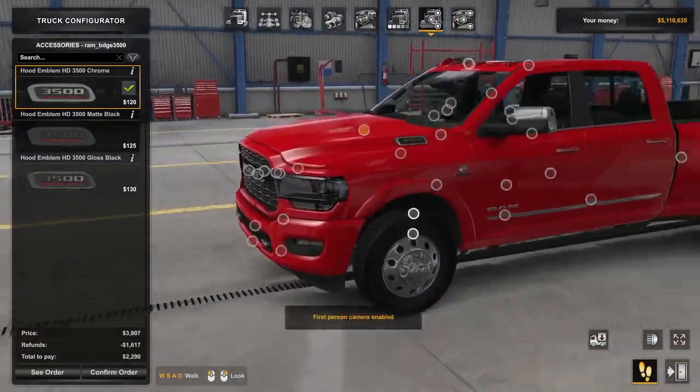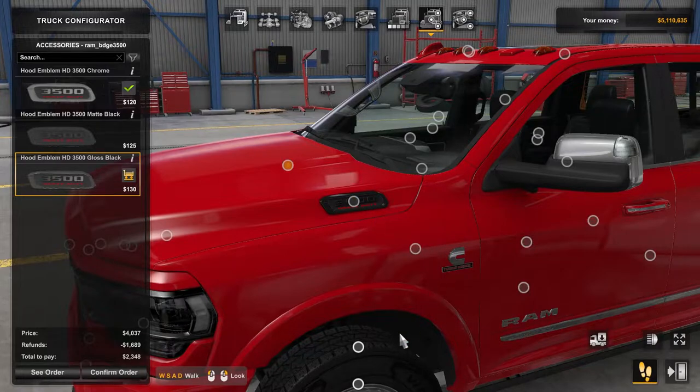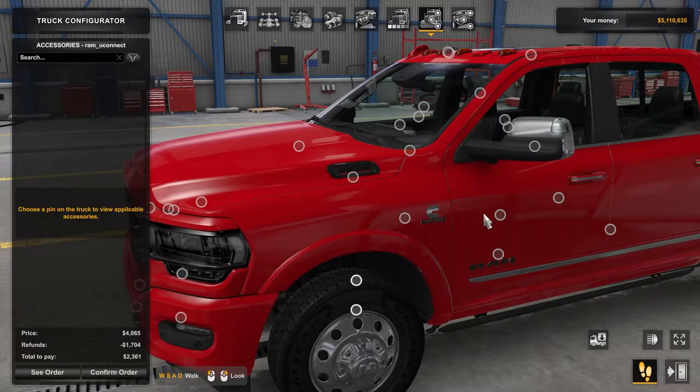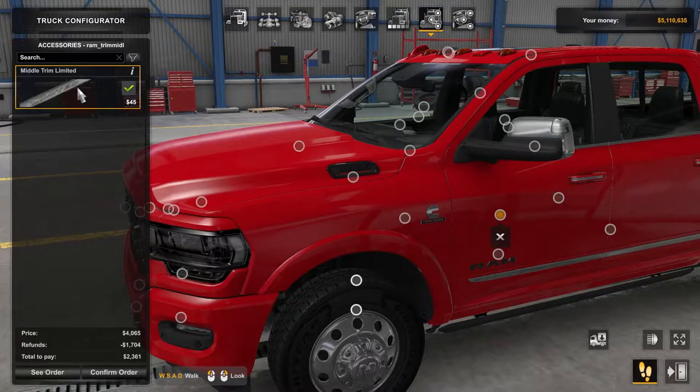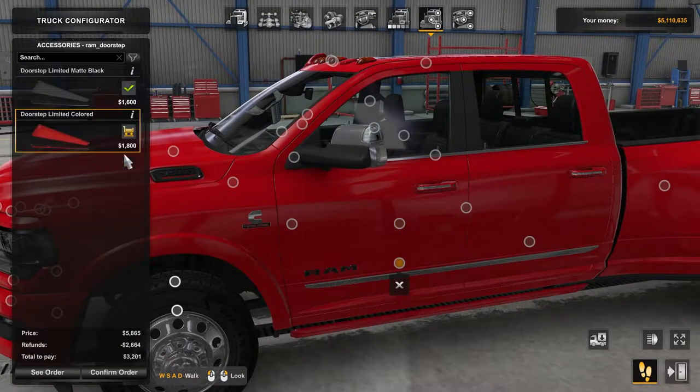Emblems — you have your chrome, matte black, and gloss black. Let's go with the gloss black for this. Same thing for the other emblem. Limited strip — colored. And that's for the side door step.